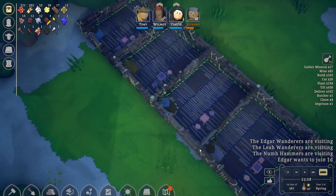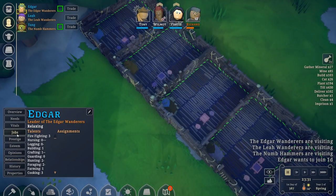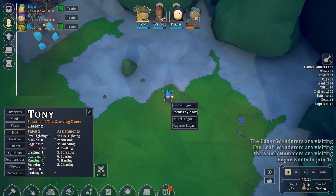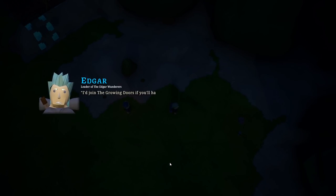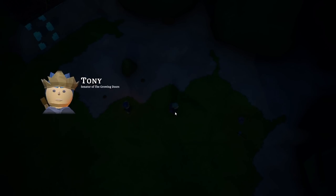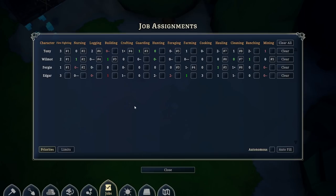Edgar wants to join — let's talk to Edgar. He could be a forager for us, or cooking. He could be our cook. Let's find Edgar and send Tony to talk to him. Edgar says: 'I'd join the Growing Doors if you'd have me.' Yes, join us — welcome aboard. End conversation. Let's sort Edgar's jobs: firefighting and nursing first, then cooking, then farming.